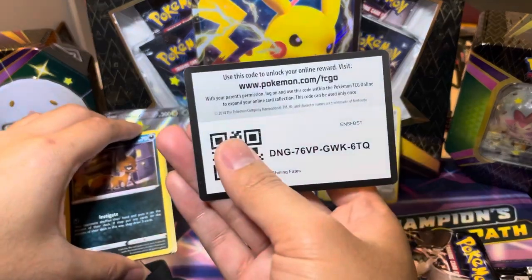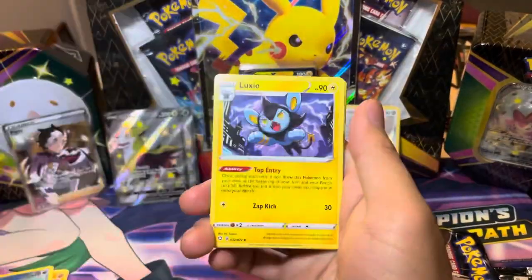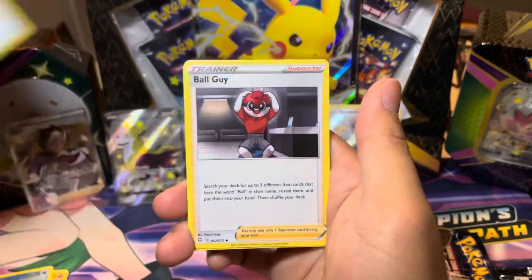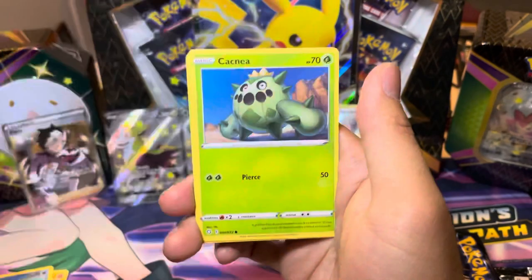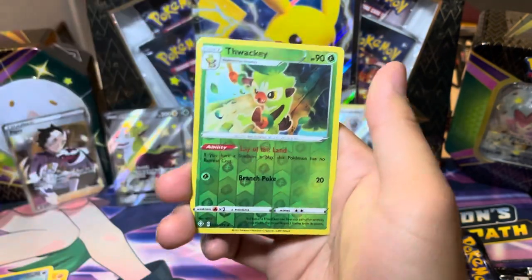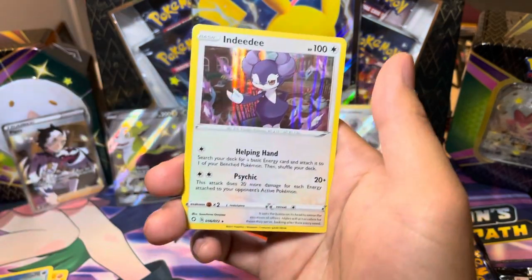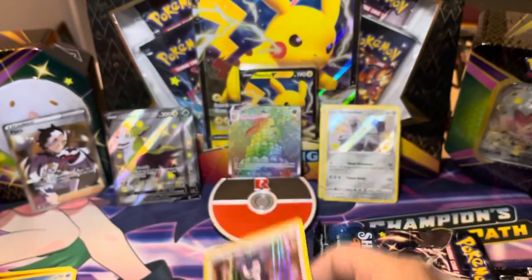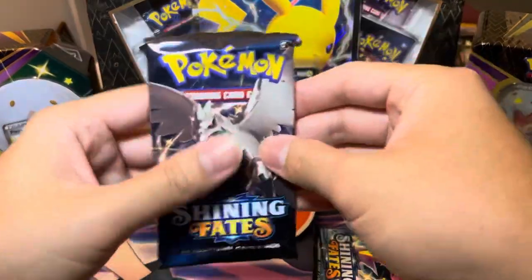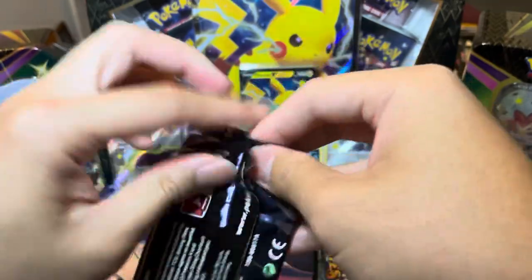I don't think there's a full art in this one — you usually can't tell in these packs if there's a full art. But let's see if there's a baby shiny hiding in here. Ball Guy. Nickit. Gossifleur. Snorlax. Morpeko. Cacnea. Nothing in the Shiny slot — it was just a reverse Thwackey. And Inteleon. We still need that full art Inteleon V out of this as well as the Inteleon shiny. We are missing quite a few cards here.